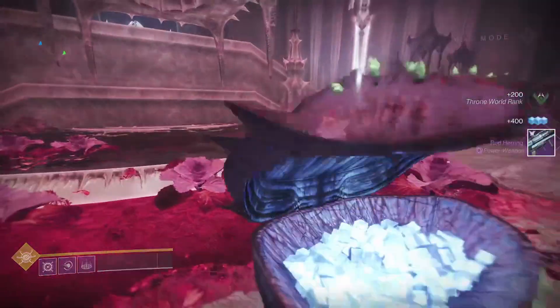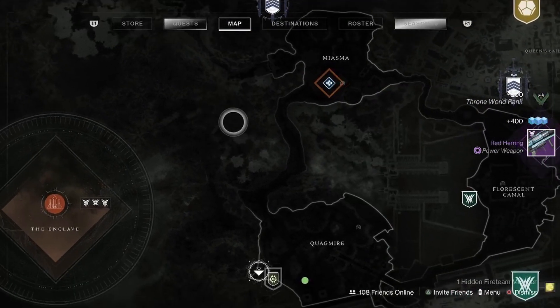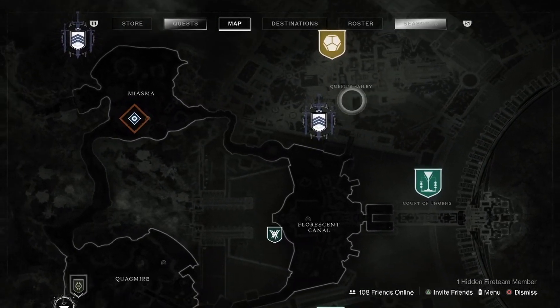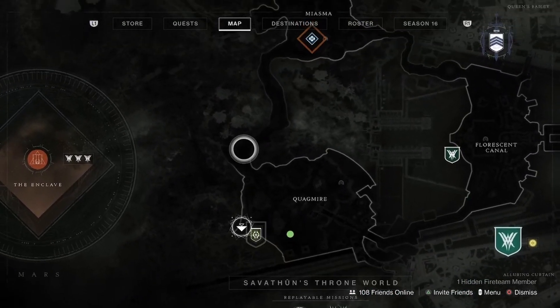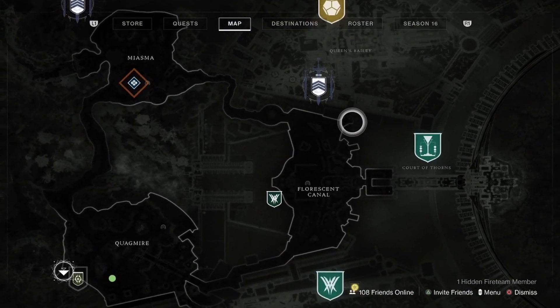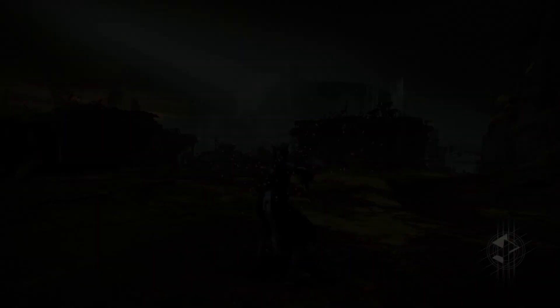Once you do this, you want to teleport back to Finch. This is in the Queen's Bailey, guys. You want to go out here, just drive your sparrow along this path where my cursor is, go around right here, go into this little corridor, and it'll lead you straight over here. Teleport back to Finch and do it all over again. Anyway, guys, a quick easy 600 XP within two minutes tops. Got you guys on the next one, peace.